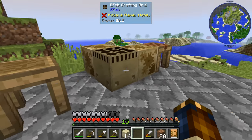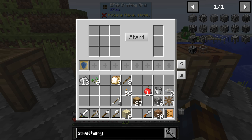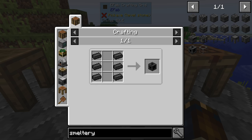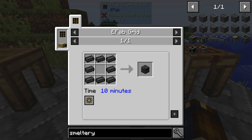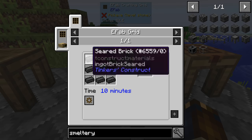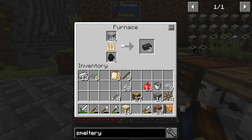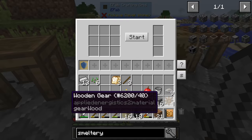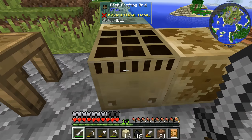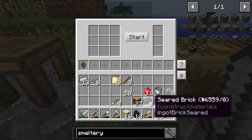So if we start that up — let's look at this. Smeltery. We need a controller. That's a drain, this is the controller, it's going to take 10 minutes. So let's get eight seared bricks and get that going, because that's probably going to be the limiting factor here. That is eight seared bricks, let's put them in here. It says 10 minutes. These two have a speed up factor of two.